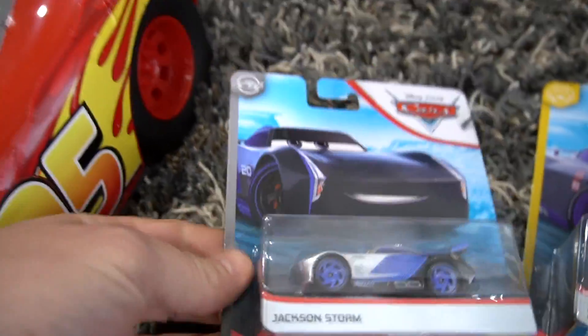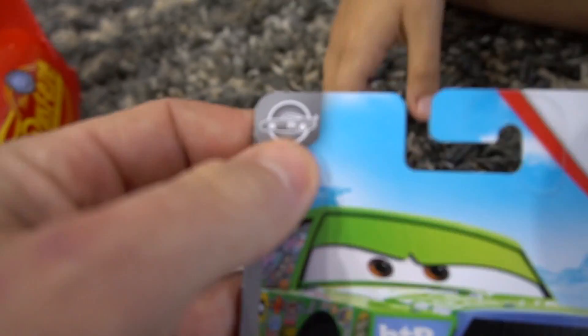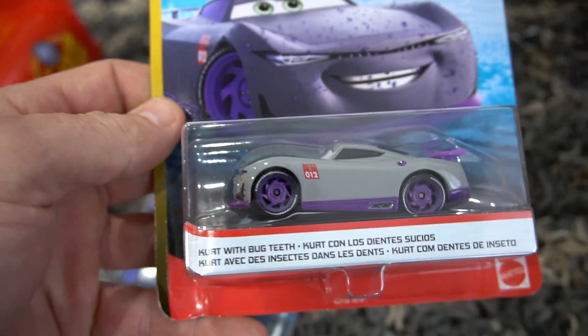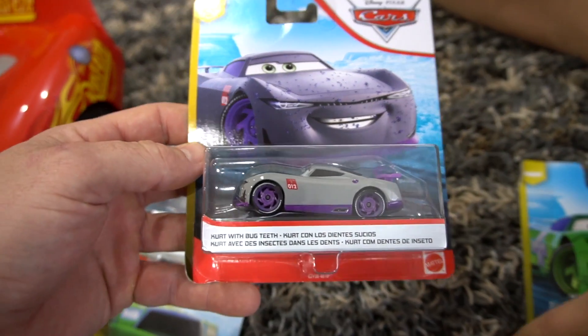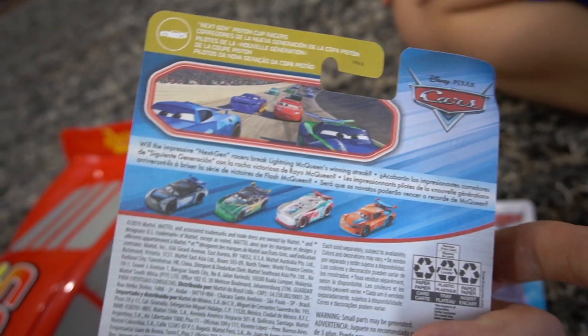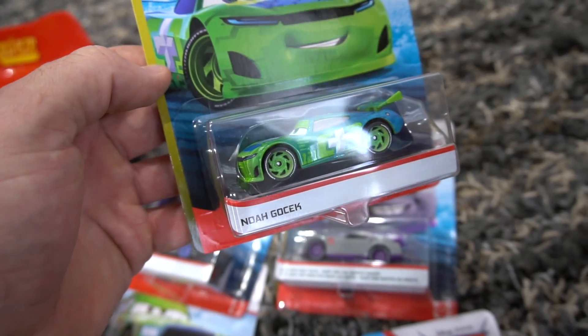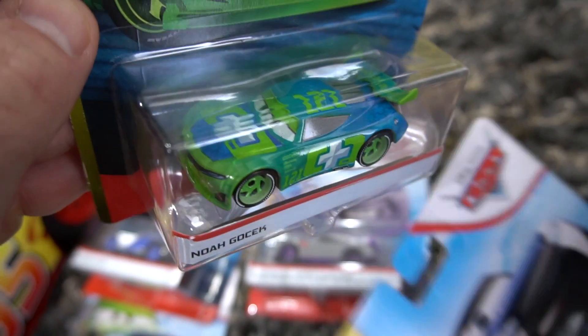Let's check these out right here next to Lightning McQueen. Brand new ones, just came out - pretty awesome looking! First, Jackson Storm - silver metallic looking. And then right next to him is Chick Hicks. These are awesome and this is part of the silver collection. Part of the funny flashbacks collection is Chick - with bug teeth, look at them! And then another one - this is part of next-gen Piston Cup racers. It's the Clutch Aid... no, Noah Gösek - that's a really cool paint job!